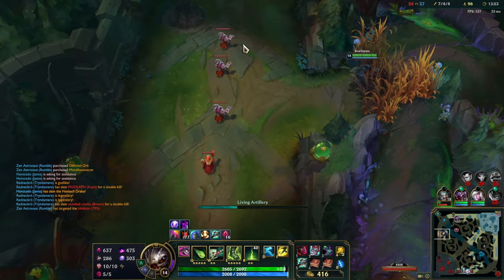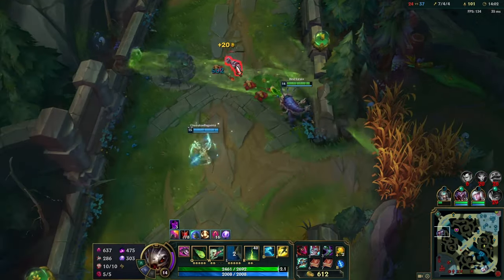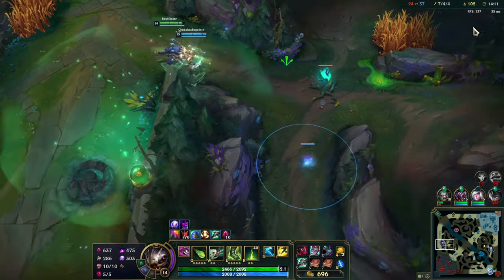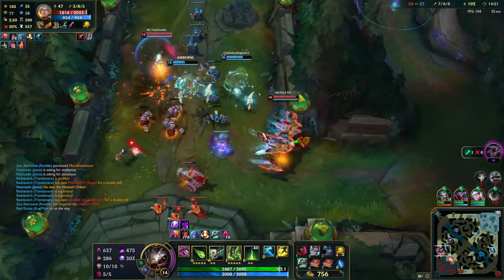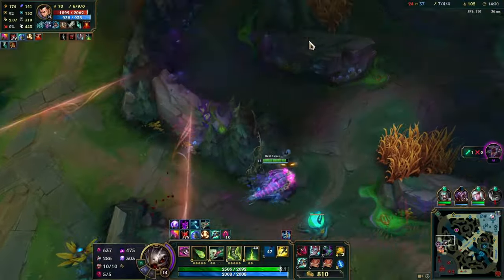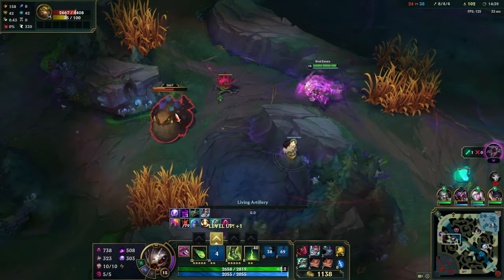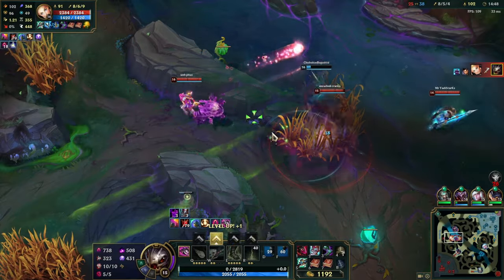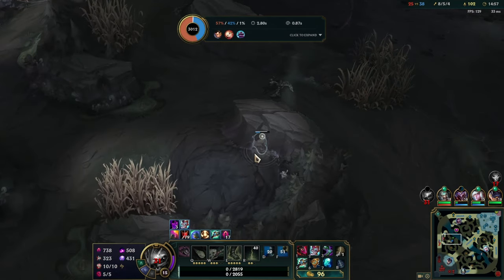You guys think I'd be Kale? My basic attacks are so weak. I think we can get Baron right now. There's something happening down here. I'm dead. I didn't know it was going to be like that — I thought they were going to walk past that Blast Cone. They decided to dash me over a wall.